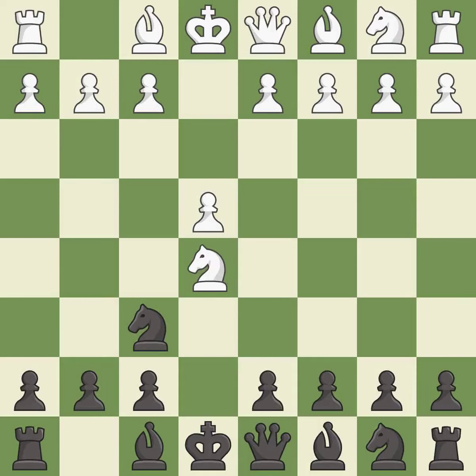Nxe5 captures the undefended e5 pawn and places the knight in the center, where it controls many important squares. d6 attacks the knight on e5 and allows the light-squared bishop to develop. Nf3 returns the attacked knight back to the f3 square, where it supports the d4 square and fights for the e5 square.